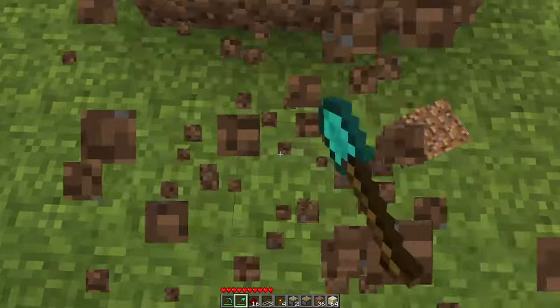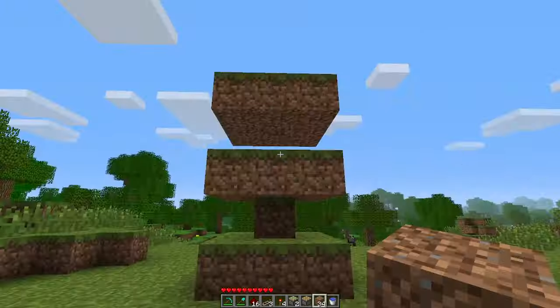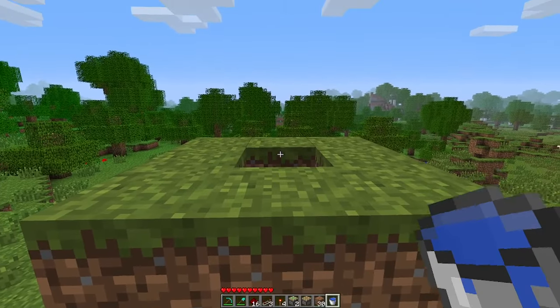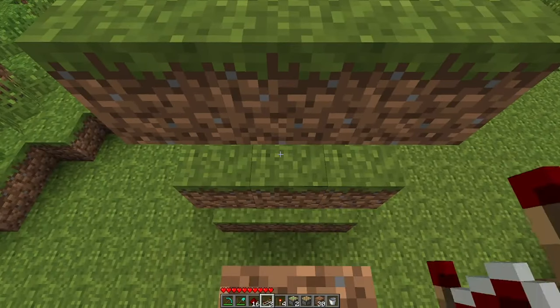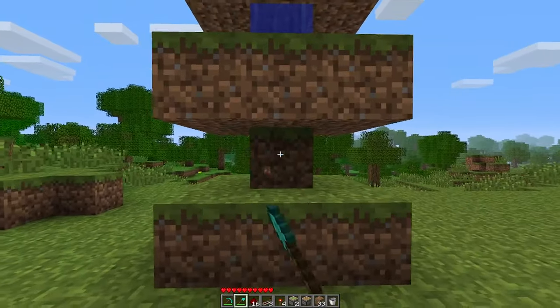Make sure you connect this all up with a grass block so grass grows on all of these blocks. Once grass has grown on all of them, tower up and put your bucket of water in the center block of that top ring — it should drop down onto the top of the block below.